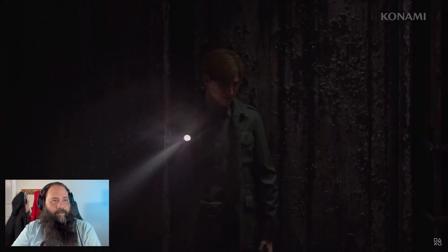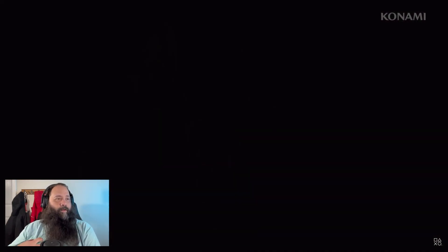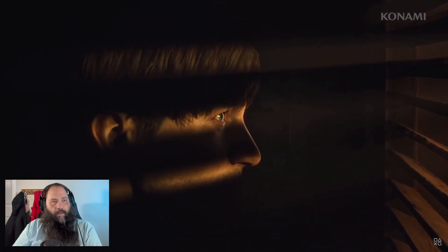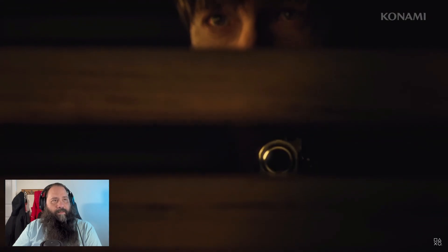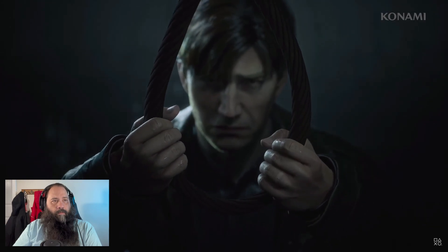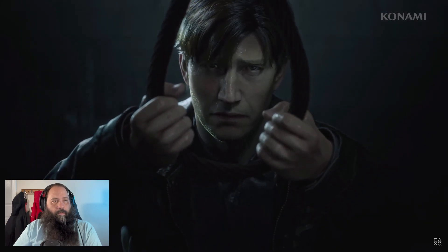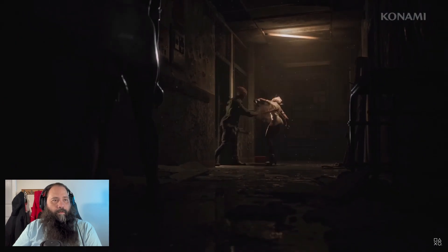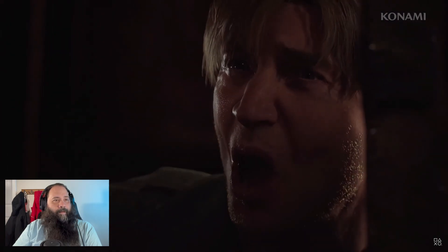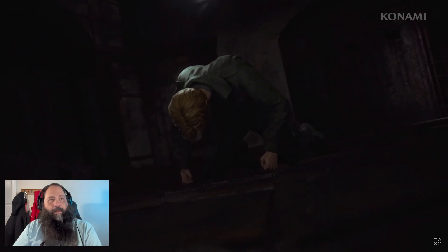It's just two sets of legs. There's a good old Pyramid Head. There's the loony bin hospital. Aye, that was nice! They got the blade on the chest again, nice. I don't remember him ever hiding in a closet in the original Silent Hill 2. Oh, the nurse! He's screaming and crying like a big baby.